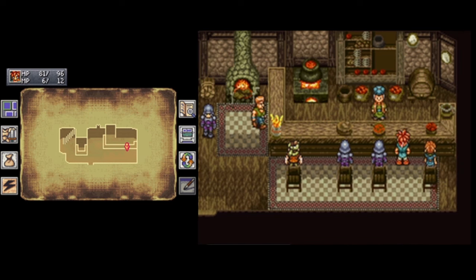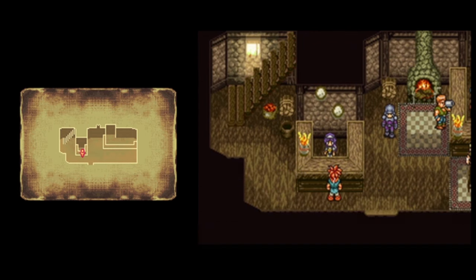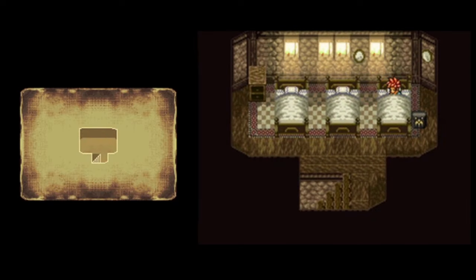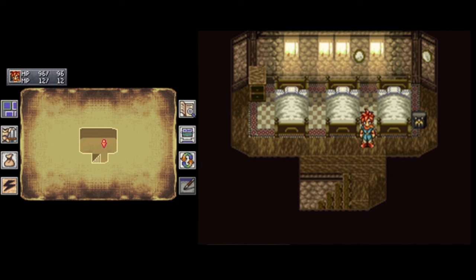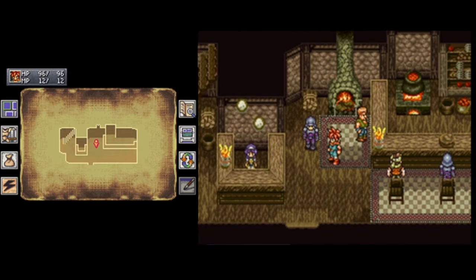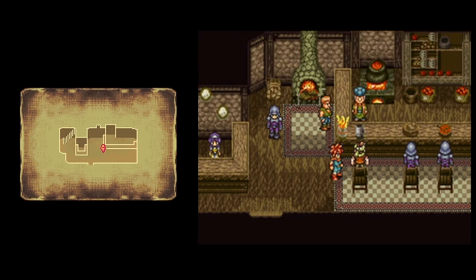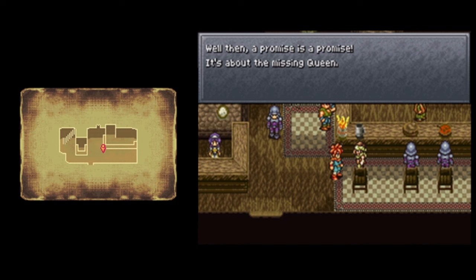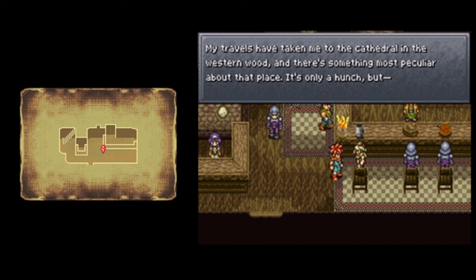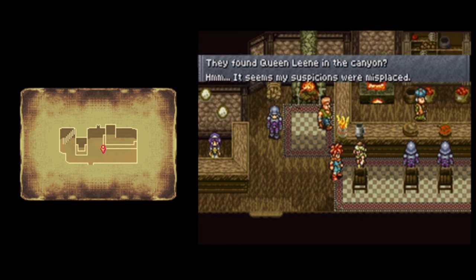Can I not talk to the bartender? 10G for the night. I like that the chest is here - that's actually very important to know for this game. The fact that the chest is here in the past too is going to be legitimately important from a gameplay mechanic perspective. There's Toma - you an outsider too? The name's Toma, I'm an explorer. If you could spare 10G to buy this round, I'd be a storyteller too. It's about the missing queen. My travels have taken me to the cathedral in the western wood, and there's something most peculiar about that place. They found Queen Lean in the canyon? It seems my suspicions were misplaced.